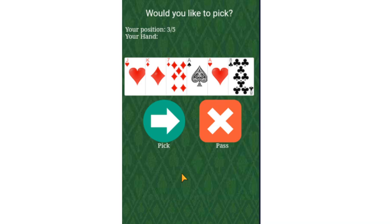Each player is dealt six cards — three cards at a time. So three cards to each player, two cards to the middle, and then three more cards to each player. We have six cards here, and the objective of the game is to actually win 61 or more card points in a round.